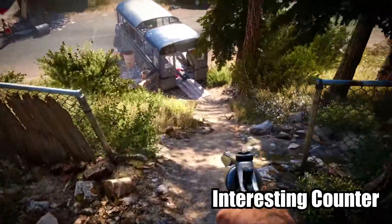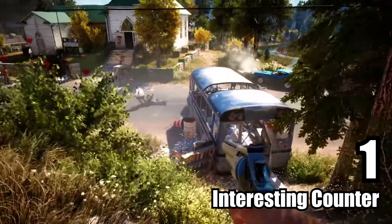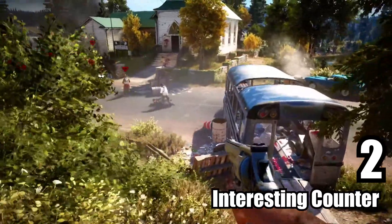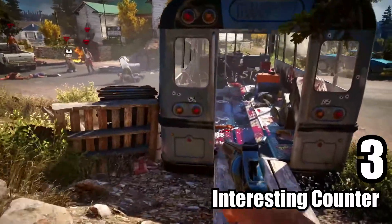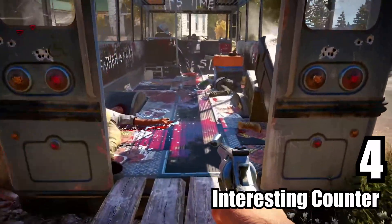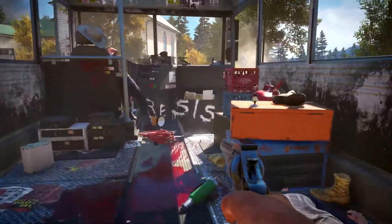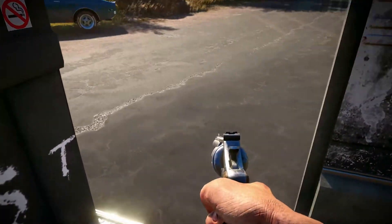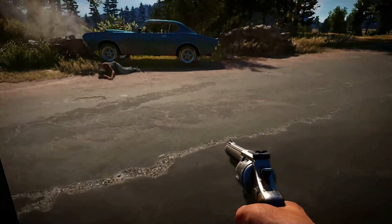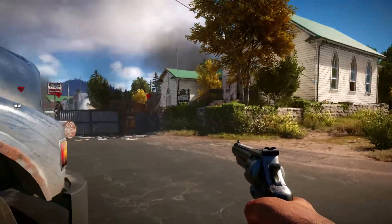Enemies need to be interesting. In a horror game, the enemy needs to be both visually interesting and grounded within the storyline in an interesting way. For instance, there could be an interesting dynamic between the main character and the enemy — think about narrative twists. Your main character could have lost a loved one and that enemy is that person. Think far outside the box and really try to surprise the player with a satisfying reveal.